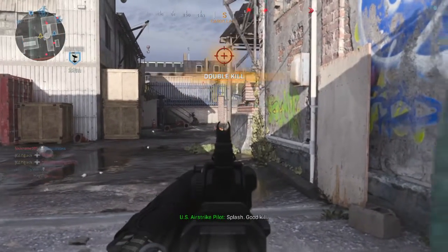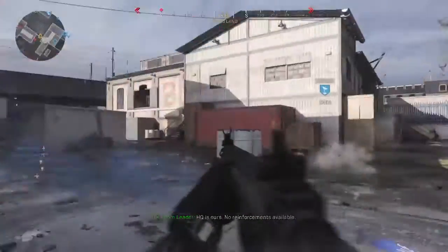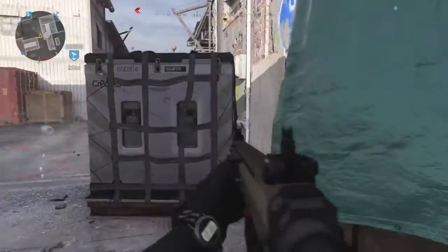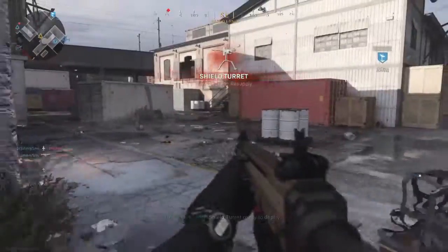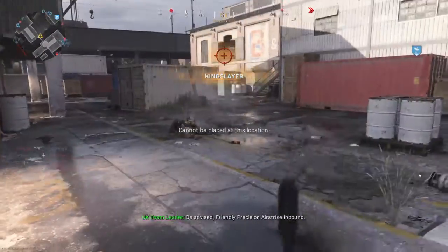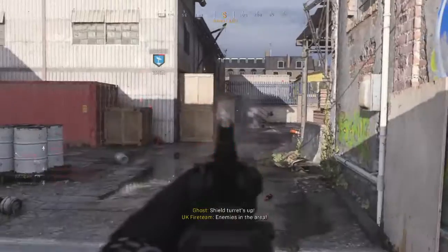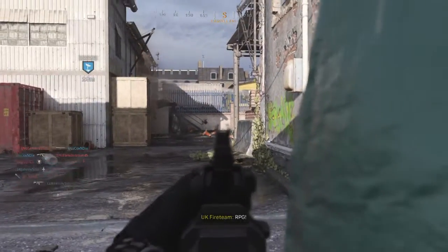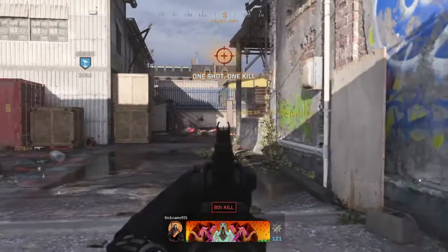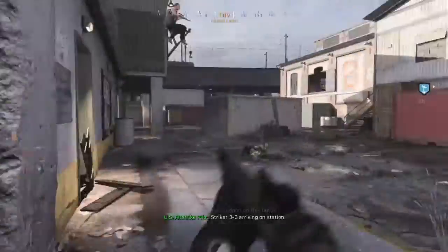Cool. 1-2 is on, no reinforcements available. Shield top, just be advised. Friendly precision airstrike inbound. Enemy at the forklift! Shield turret tunnel! I need close air support on this target. Tracker 3-3 arriving on station.